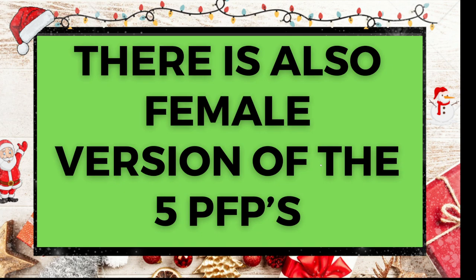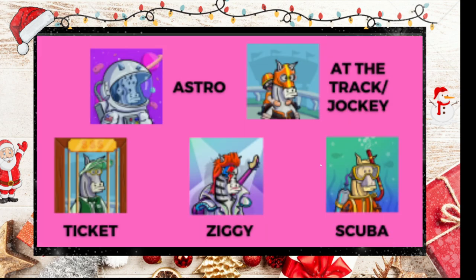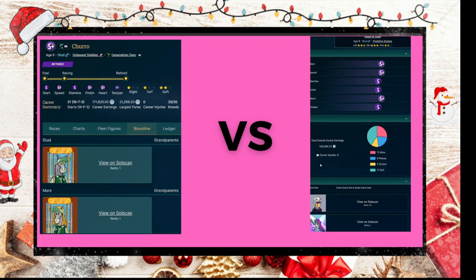There are also five versions of the female, and we'll get onto what that means shortly. On the left-hand side we have Churro, from Soulmate Stables — an absolute monster of a horse. On the right-hand side at the bottom, Rose of Zion shows a non-one-of-one PFP mixed with a female version of a one-of-one PFP. The question is: are these two any different in terms of their breeds? Are they both one-of-one breeds?